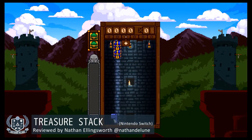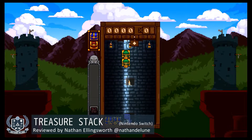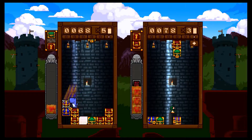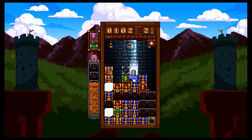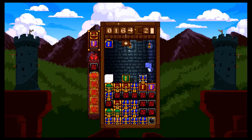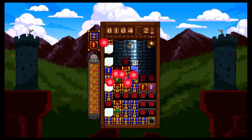Ever since the days of Tetris on the Game Boy, Nintendo consoles and puzzle games have gone together like a red capsule and another red capsule in Dr. Mario's surgery. We've seen the Big N themselves throw their IP at different types of puzzle games, with so many fantastic franchises born out of these over the years. Incoming through the Switch is the puzzle platformer Treasure Stack, a title that pays homage to the greatest of the puzzle pile while trying to open a whole new chest of ideas.